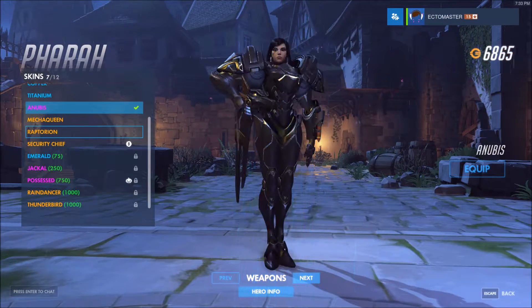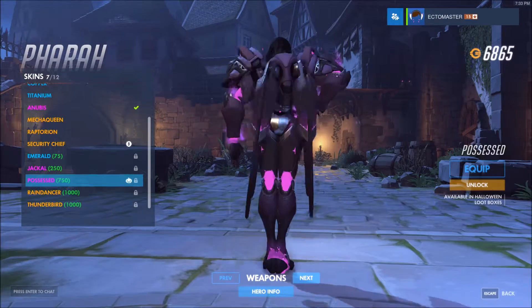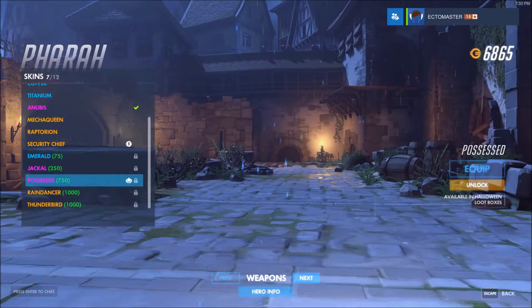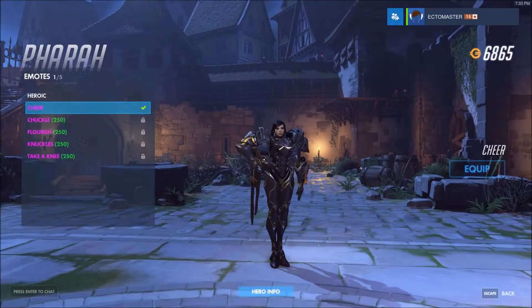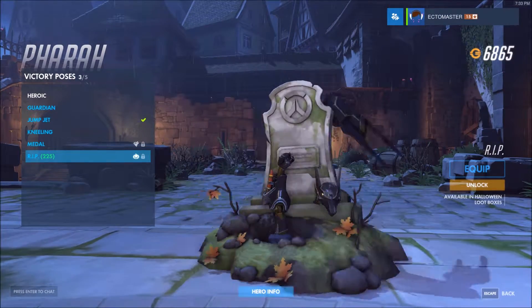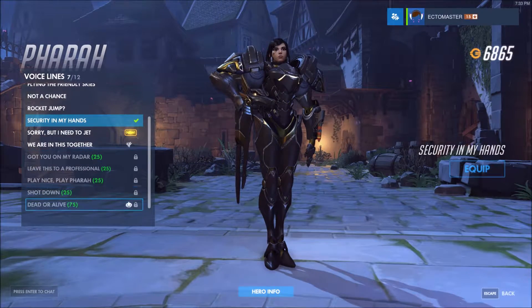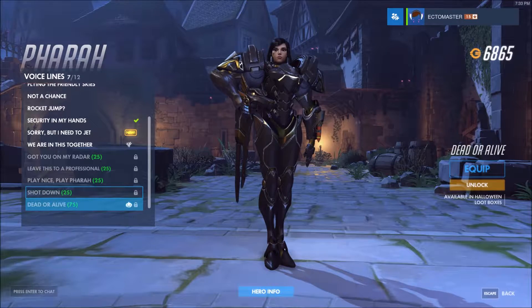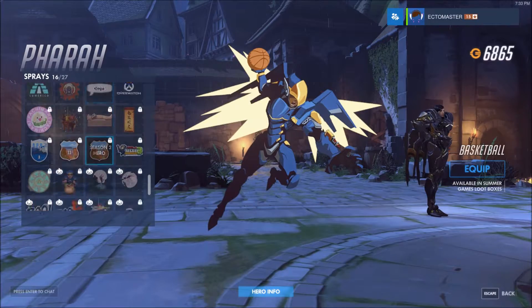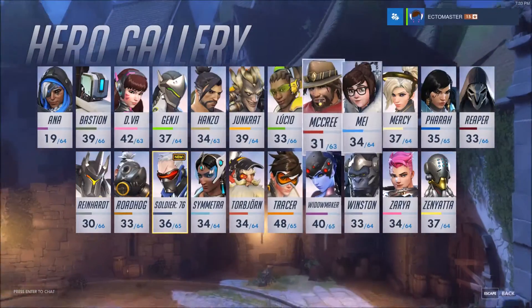Pharah — she does have the Possessed skin. That's kind of cool looking, possessed by like a demon or something. No emote. Her R.I.P. — fist out of it, rocket ready to launch, wings attached to the tombstone. Voice line: dead or alive. Spray — that's so cute. And that's it, that's all she has.